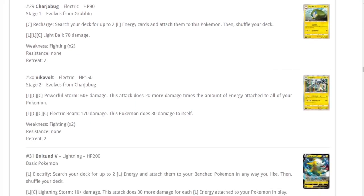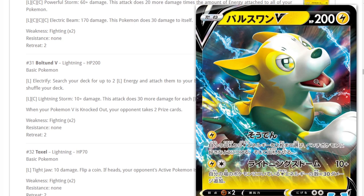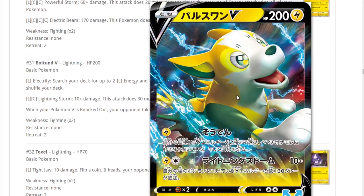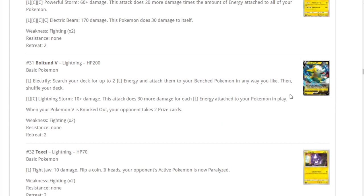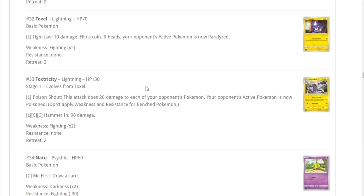Boltund V — another good Lightning type card. Its ability lets you search for up to two Lightning energies and attach them to your benched Pokemon any way you like, searching directly from the deck — great acceleration for slow turns. Its attack does 30 damage for each Lightning energy attached to your Pokemon in play, so late game with six energies you can do 180-190 damage for two energies. Great card for Pikachu & Zekrom and Electric decks in general.